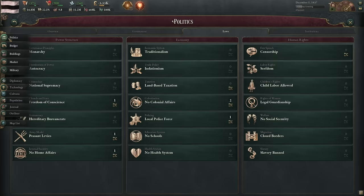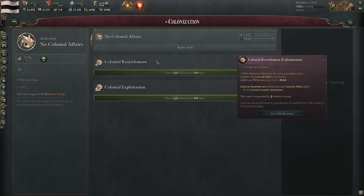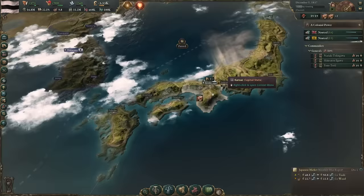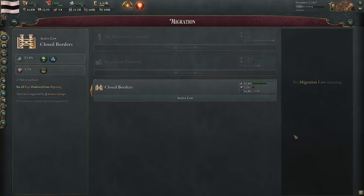We can change that later through our laws — going to women's suffrage will increase the workforce ratio, bringing a much higher proportion of our population into the workforce and making women more politically active. We have now completed colonization research, which is going to trigger the first reform of our government: either colonial resettlement or colonial exploitation. Both are actually viable. Colonial resettlement provides 100% migration attraction in unincorporated states, enables the colonial affairs institution, and gives 0.1 colonial growth generation.